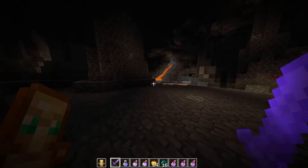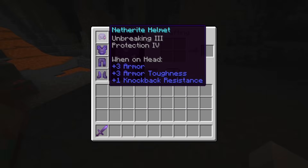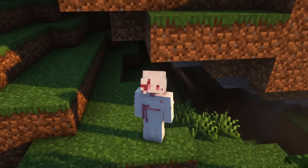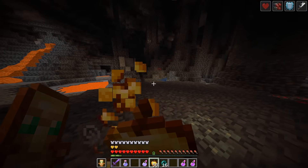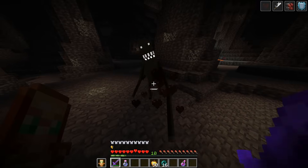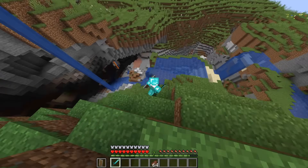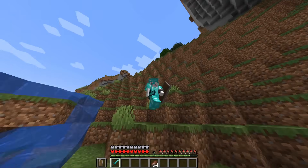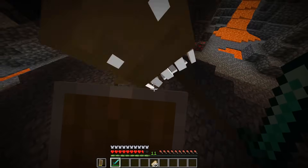In an ideal situation, you're going to be going up against this thing with full gear — protection 4, unbreaking 3 netherite armor, golden apples, potions, and a sharpness 5 sword. With these items, even the worst player in the world could survive for a long time. But all of this is vast overkill, because with a sharp 5 netherite sword and strength 2, you can kill the Cave Dweller in just 3 crits. This thing is a lot more beatable than I thought. But what if you only had unenchanted diamond and normal food? Well, it would be twice as hard — 6 crits with an unenchanted diamond sword would kill it.